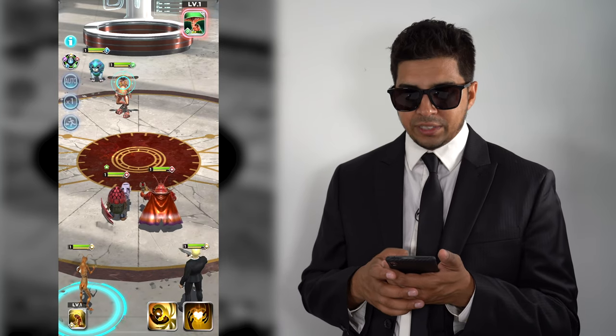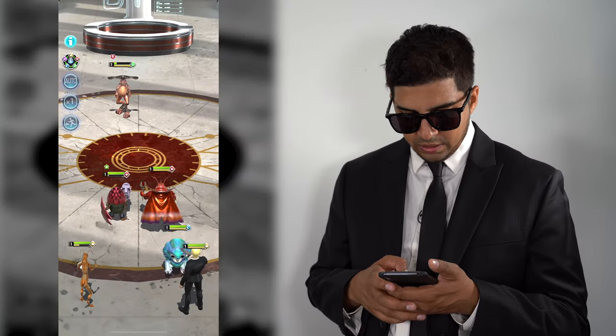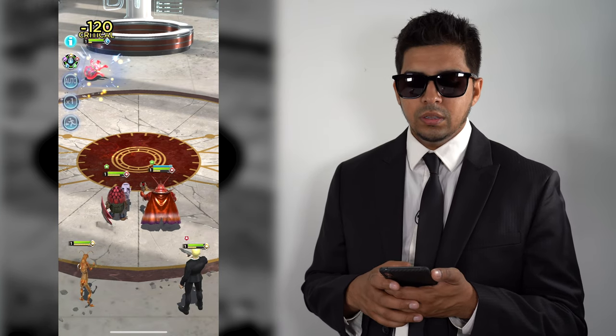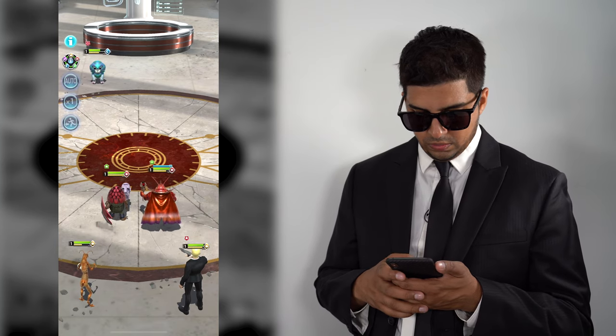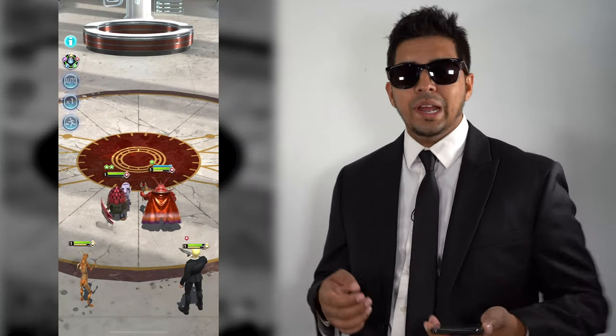In battle mode you take turns attacking each other and the goal is to defeat the other team. You have two attack modes — a strong attack and a weak attack. So you hit him with a coffee mug, then this guy uses his grenade, and then it's their turn to attack. The main goal is to knock out opponents one at a time. We eliminated one character, now there's one more left. We attack again — and there you have it, we just defeated the other team!